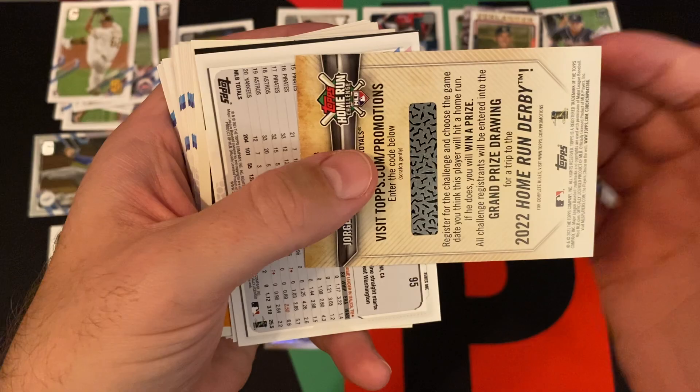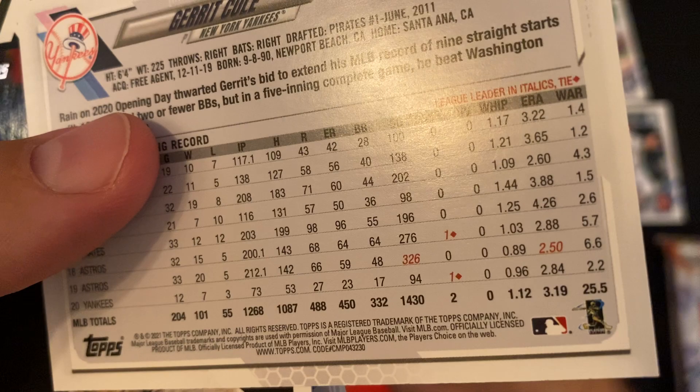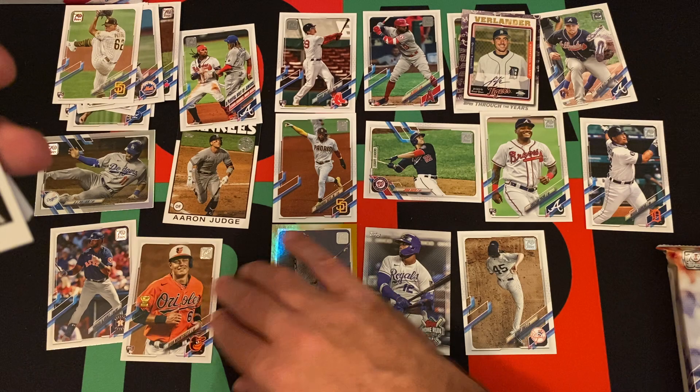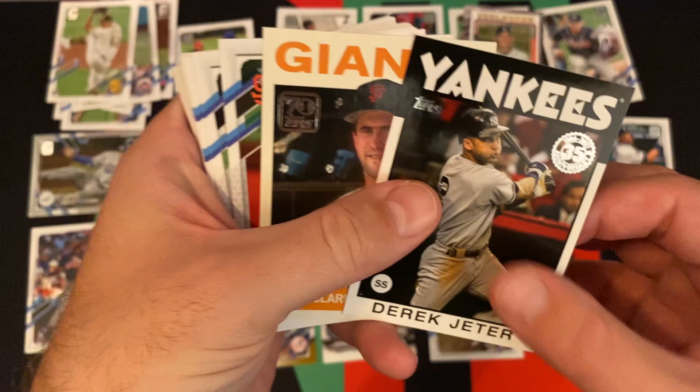We got the Jorge Soler home run challenge card — unfortunately that doesn't really mean anything now because the season's over. We got a Garrett Cole short print. I'm guessing that's a short print — that's why it was backwards. The number is around 90. Yeah, it's a short print. I think it's a regular short print, not the super short print. Could be wrong — correct me if I'm wrong, but I'm pretty sure that's just the regular short print.